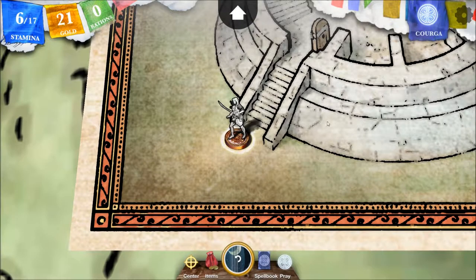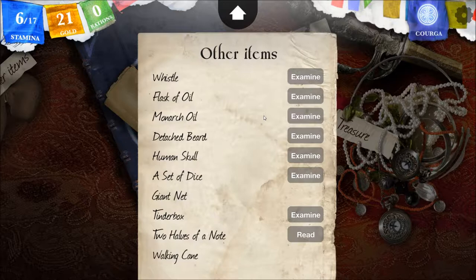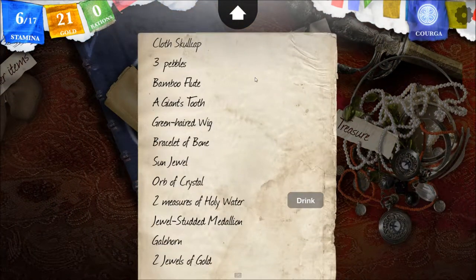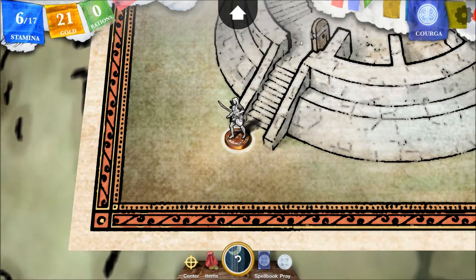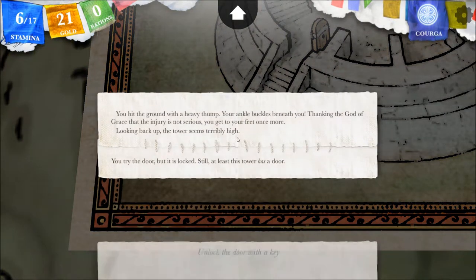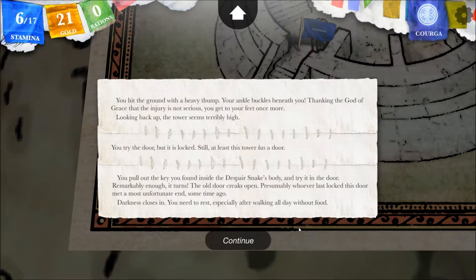Is that the key we found in the snake? That's the key of the tower? Snake belly key — it's not a magical item. It was at the base of the other tower, right? That would make sense that it would open the door to another tower. You pull out the key you found inside the despair snake's body and try it in the door. Remarkably enough, it turns. The old door creaks open. Presumably whoever last locked this door met a most unfortunate end some time ago — yeah, in the despair snake. Darkness closes in. You need to rest, especially after walking all day without food. I would gladly rest within the tower.